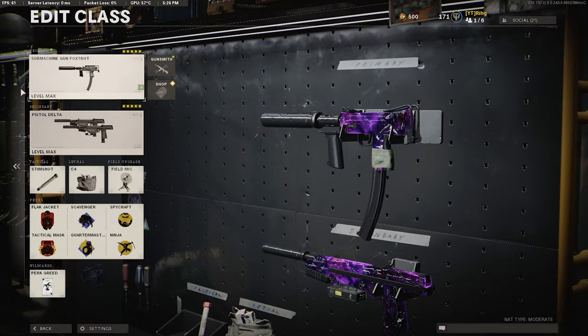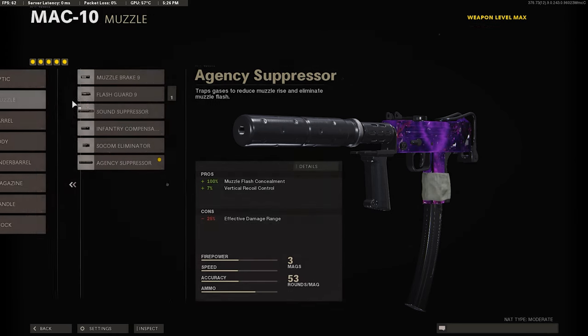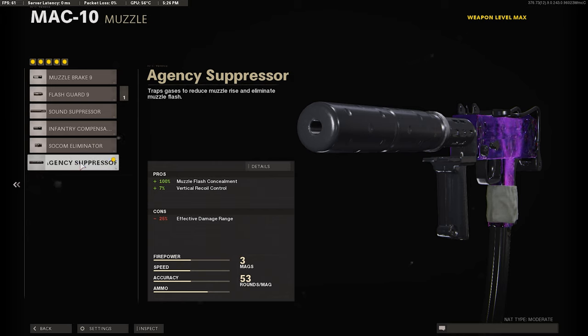Alright, here's the MAC-10 class we're going to be using. For our first attachment we're going to use the Agency Suppressor. This gun already has quite a bit of vertical recoil, so this is just going to help by giving us plus 7 vertical. And it's a silencer, so you're going to be off the mini-map. It says minus 25 effective damage at range, but we'll be fixing that soon, so don't even worry about that.